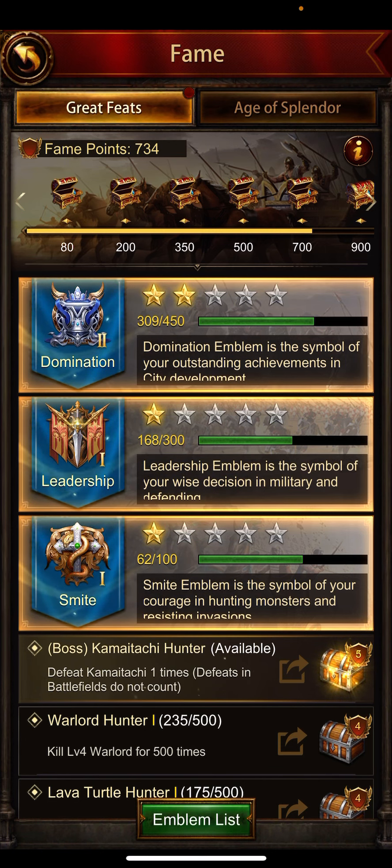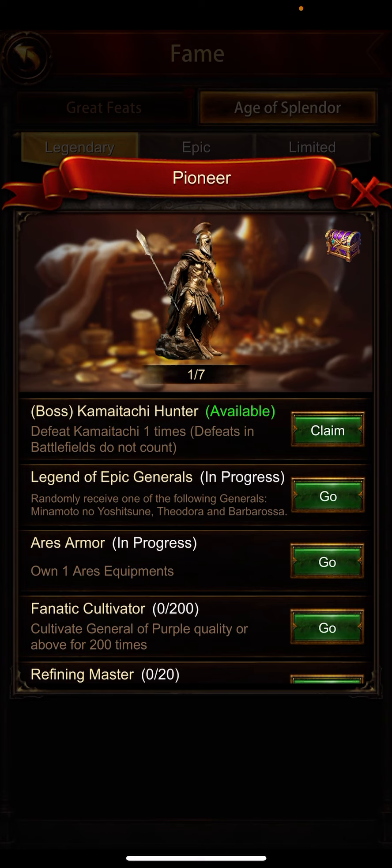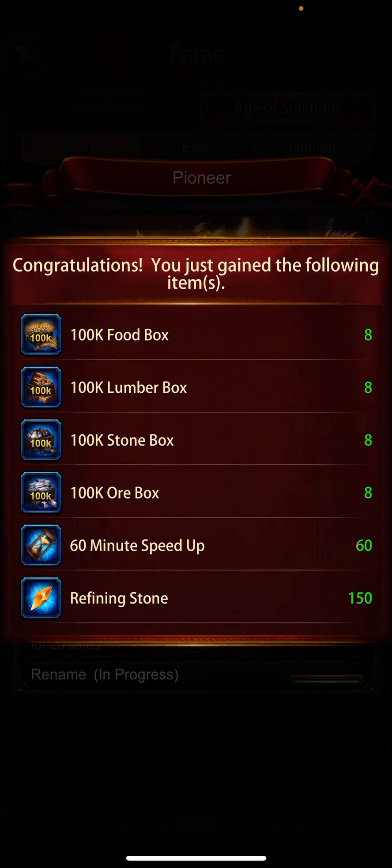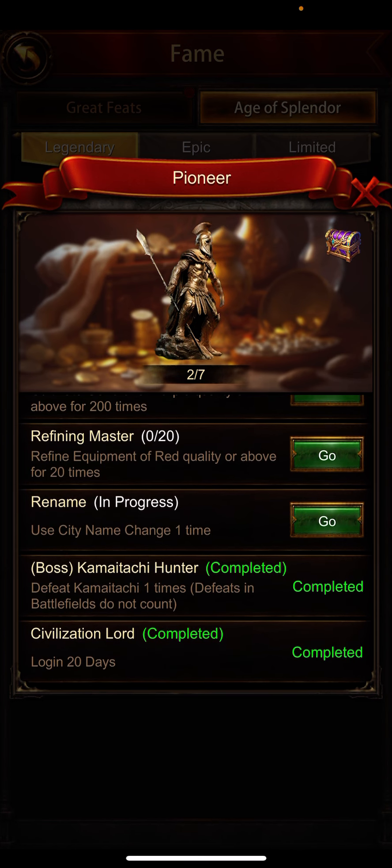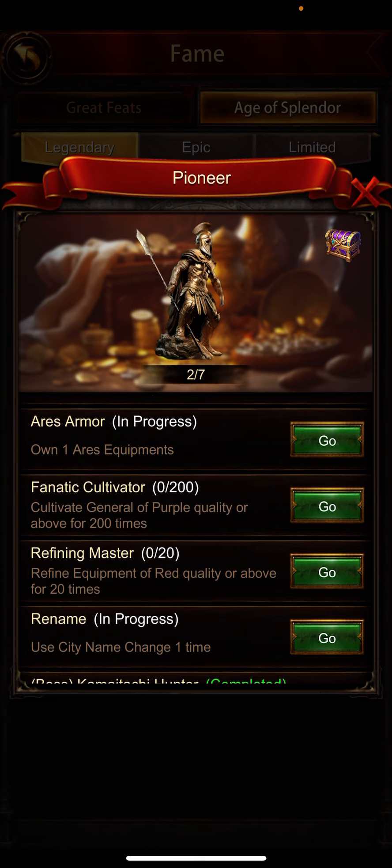I discussed the other part of this update in my other language video. In the Age of Splendor section, click here and you can claim this — you can see you have completed it, and now you can use a city name change one time.